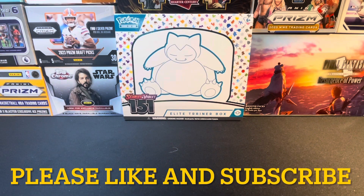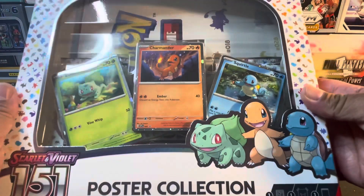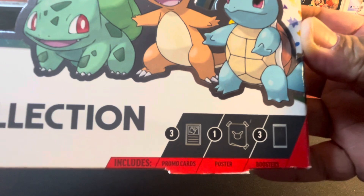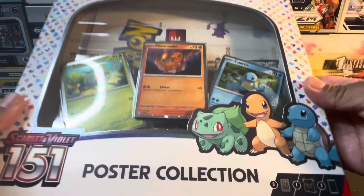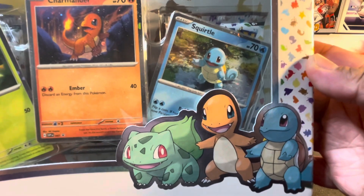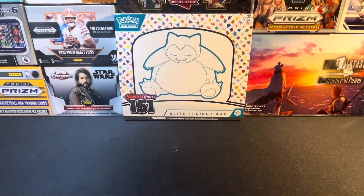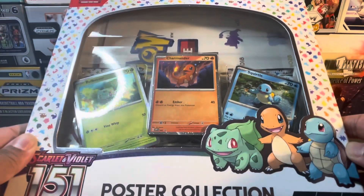Hello everyone, welcome back to my channel. Today we'll be opening up the Pokémon Scarlet and Violet 151 Poster Collection. In here it includes three promo cards, one poster, and three booster packs. The promos are Bulbasaur, Charmander, and Squirtle, and it pretty much has the same information on the back. Pretty excited to see what the poster looks like, so let's go ahead and get started.